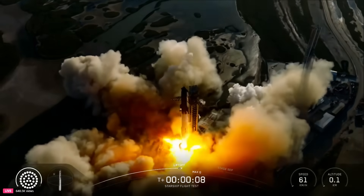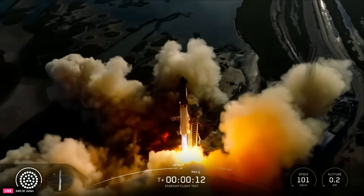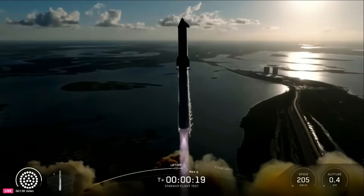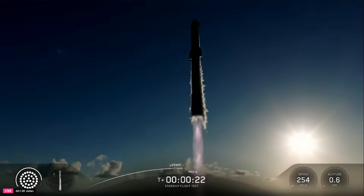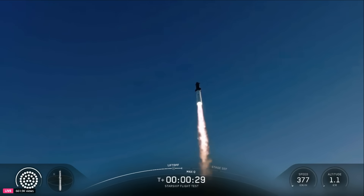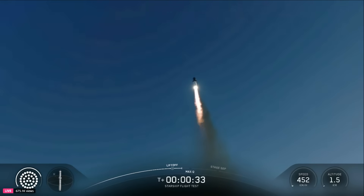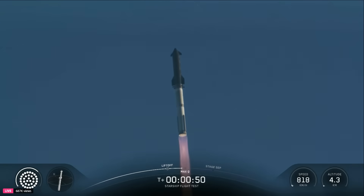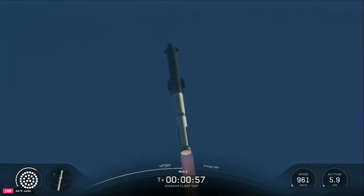Go Super Heavy. Go Starship. Thanks for all the historic flights, Pad 1. Vehicles catching downrange. Booster Raptor chamber pressure nominal. Booster and ship nominal power and telemetry. We are about 45 seconds into flight. We're still getting a rattle here at Star Factory. We are seeing 33 out of 33 Raptor engines lit on Super Heavy as it arcs across the Gulf.